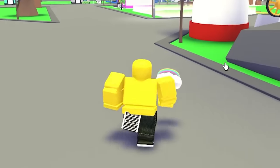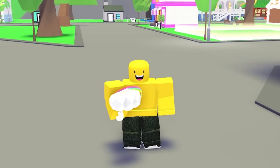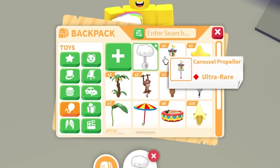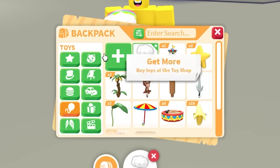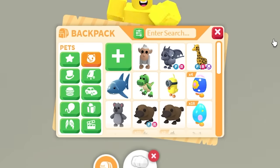I did a video like this before where I gave a noob account a mega fly ride shadow dragon. Now we're upping the stakes — we have the rarest item in Adopt Me, worth about three to four mega shadow dragons. I put it in my little brother Fushi's noob account. He doesn't know how to trade, but I'm the one playing on his account.